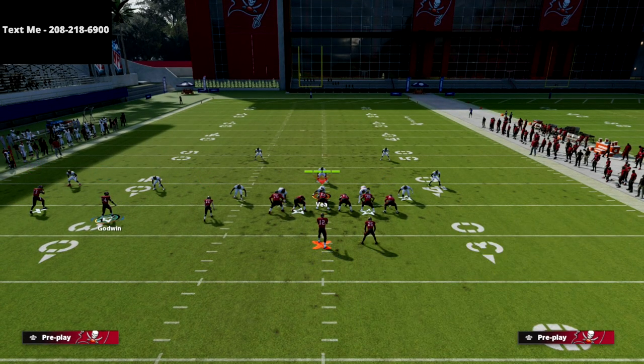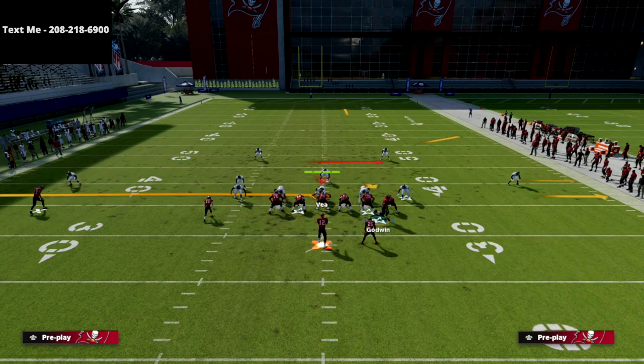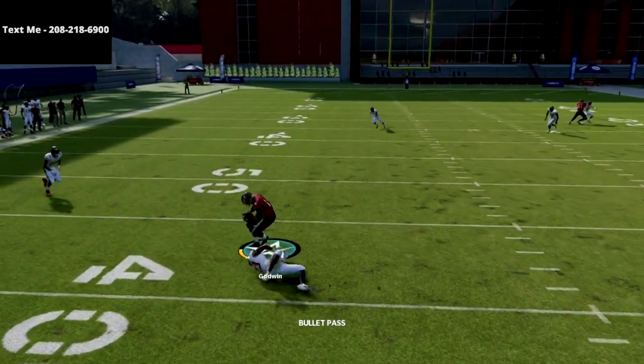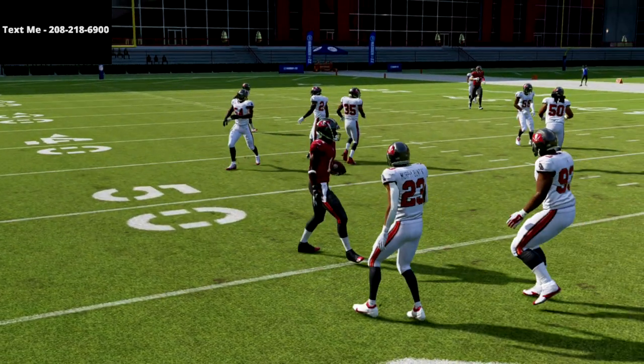One last pro tip: you can motion that receiver across and put him on a drag. The reason you'd want to do that is to work some shallow crossing principles. Watch how that drag does such a good job getting separation and getting underneath a lot of the zones.